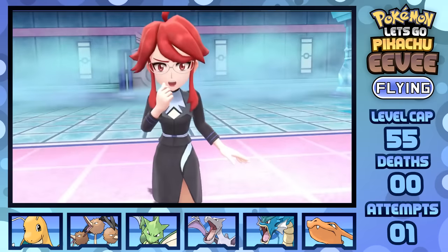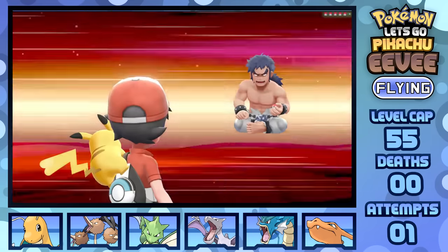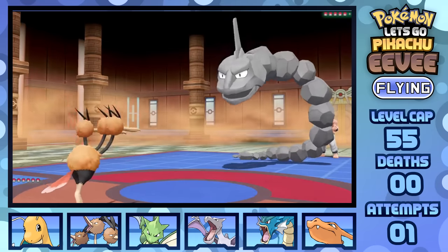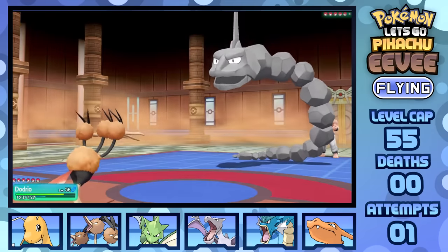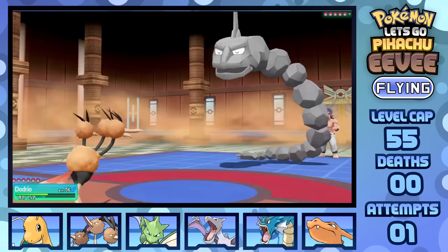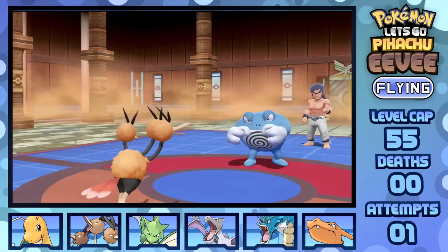It feels so good using Scyther again. I don't think I'll be soloing this Elite Four like I did in my Crystal with Flying types run, though. Bruno has Onix, so I'm leading Dodrio here as we also have access to Swords Dance and Agility. Setting up two Swords Dances, one Agility, and taking a couple of Iron Tails before one-shotting Onix with Jump Kick, then Drill Peck to one-shot Hitmonlee, Hitmonchan, Machamp, and Poliwrath to win the fight.